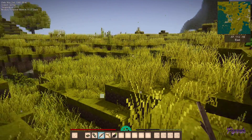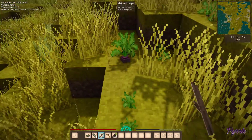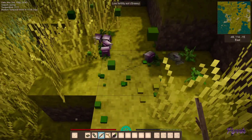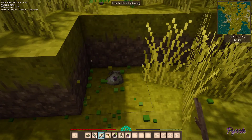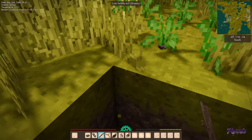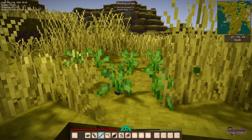Another benefit of having a plains area is it's easier to locate crops. This is where you'll get vegetables and seeds from breaking the crop. Of course, the less developed the crop is, the less chance you have of getting a seed.